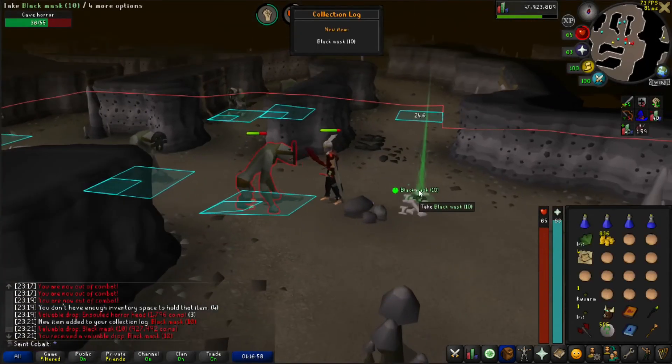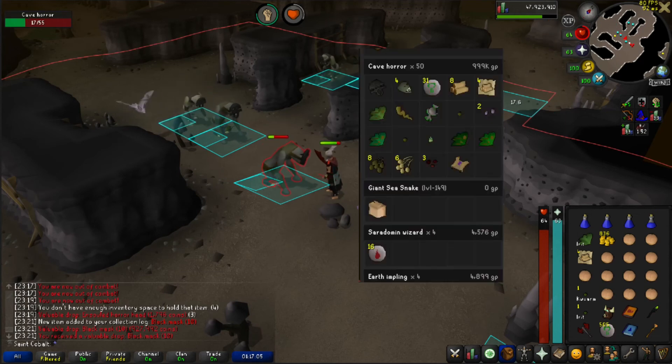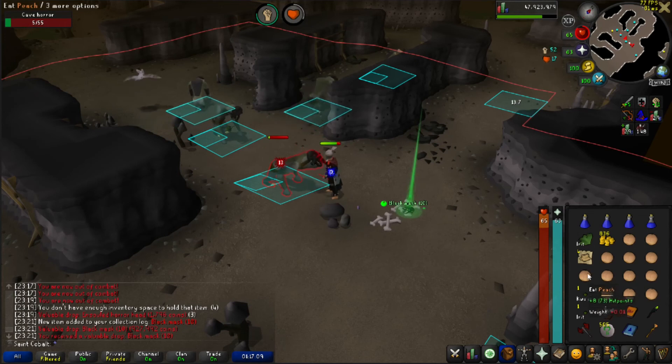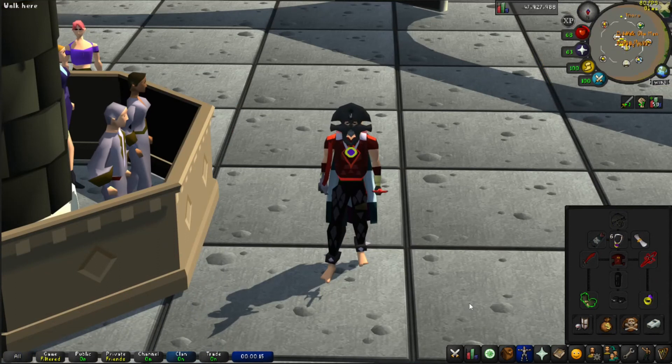Hoping I don't go the 1,500-plus dry that my main is, but just in case I do, I'm going to get the Soul Bearer because it makes banking the unsired heads way easier, even though it's a little costly for where I'm at now. What in the silver spoon hell is this? 50 KC black mask. I had just got here and now I'm done.